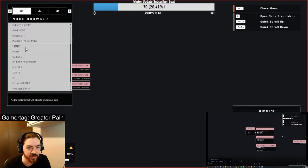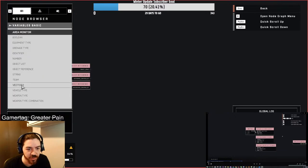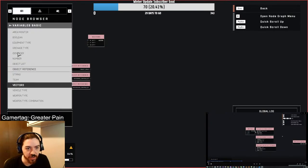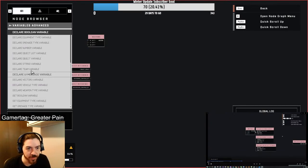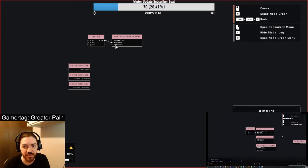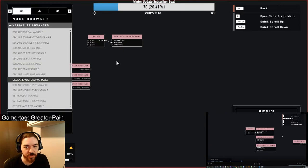Sorry, getting distracted. My brain is going dead. Vector3 isn't in logic — it's declare vector3 variable. I saw this — vector3 is just making a zero vector3 variable here, so it's not an empty node. Declare number variable. These are called points, right? These little circles. Declare objectless variable. Shows how much I know about node-based visual language like this.